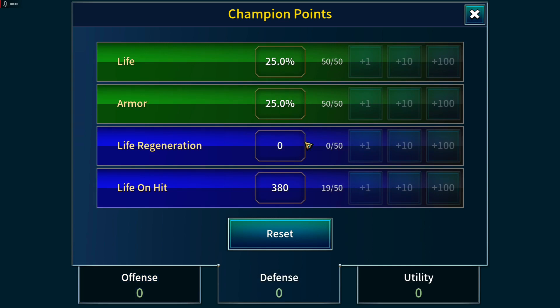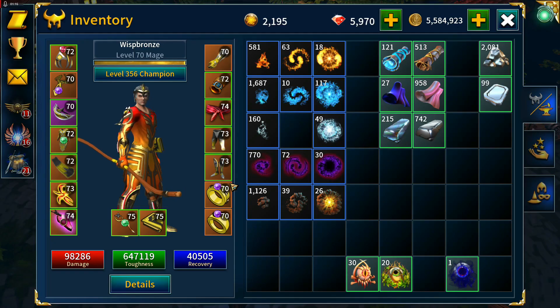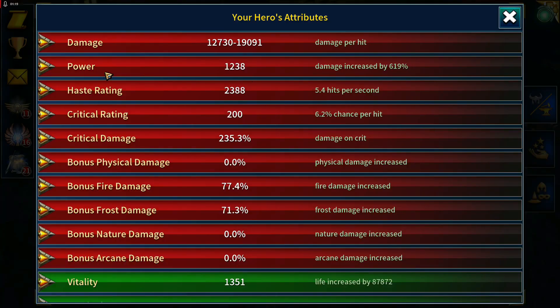On the defensive side, life and armor are both filled. Life on hit is on its way, and then we'll finish with life regeneration. I've reset the champion point allocation for experience farming — I had extra gold filled up for the gold farm, but I've reallocated those to experience. Ability rate is filling up next, then movement speed, and finally extra gold.